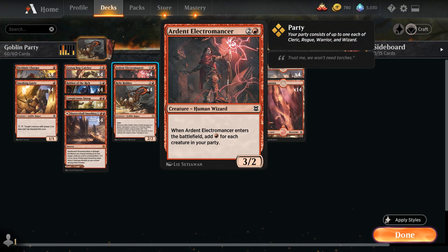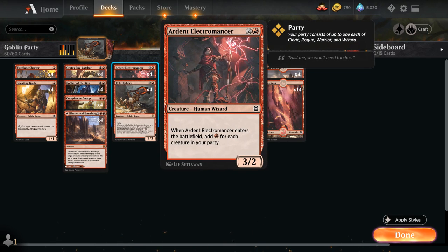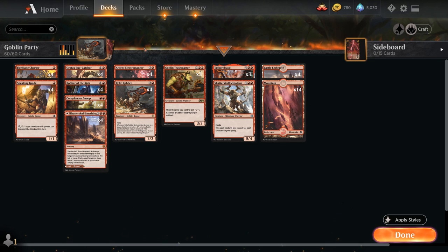The Electromancer is the third party member being a wizard itself, so we can pretty realistically play the Electromancer and add 3 mana to our mana pool — it's kind of like a 3-mana version of Burning Tree Emissary, which saw a decent amount of play. With that 3 mana from Electromancer we could potentially play the Shatterskull Minotaur: 6 mana for a 5/4 Minotaur Warrior with Haste that costs 1 less to cast for each creature in our party, so with a party of 3 the Minotaur only costs 3 mana. We can potentially play this on turn 3 — that's one of the powerful draws our deck is capable of.